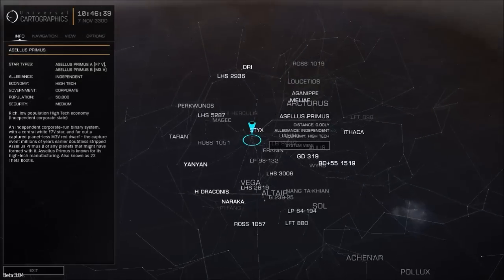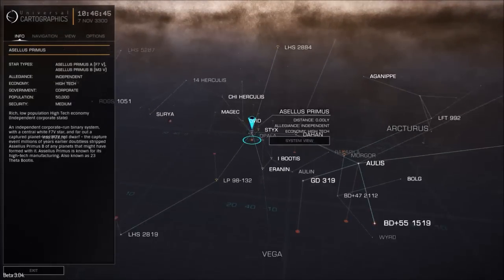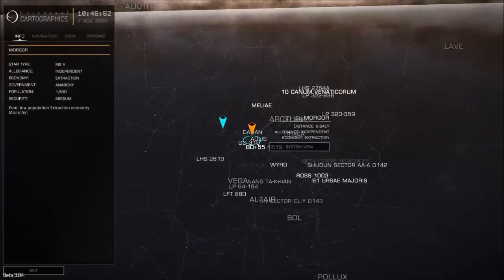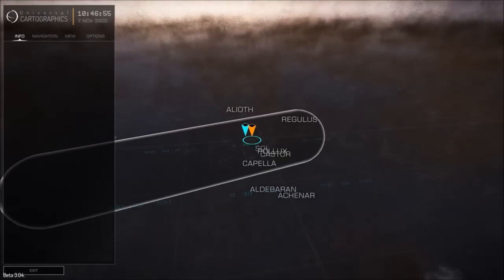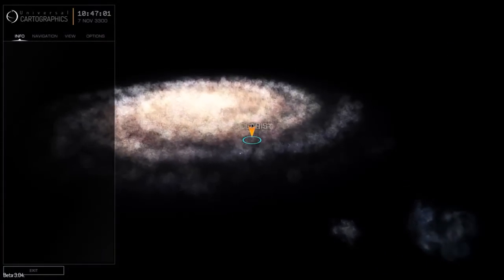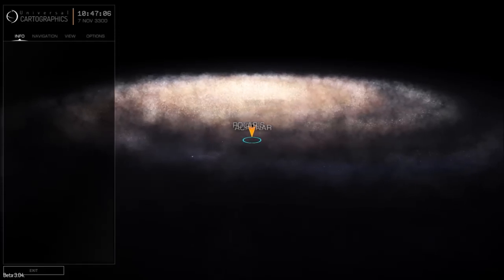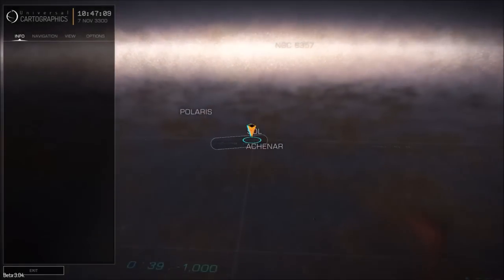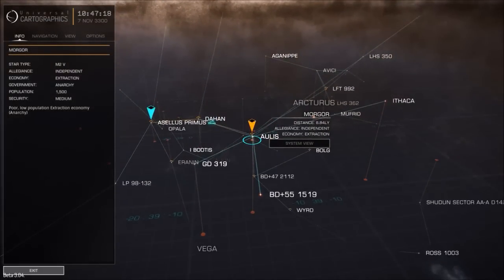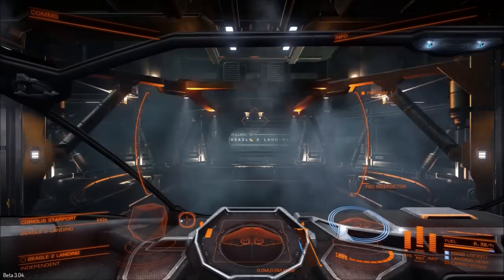The biggest and probably most notable difference in the Beta 3 has to be the size of the accessible game area. As you can see here, the number of star systems that you can explore have gone from around 550 in the Beta 2 to over 2,400 in the Beta 3. Now that's a lot of space to explore, and even after playing for several days, I haven't seen more than a tiny fraction of it. As the galaxy map shows, it is still a long way from the 400 billion star systems they are aiming for, but the number of available systems are coming far faster than I thought they would.